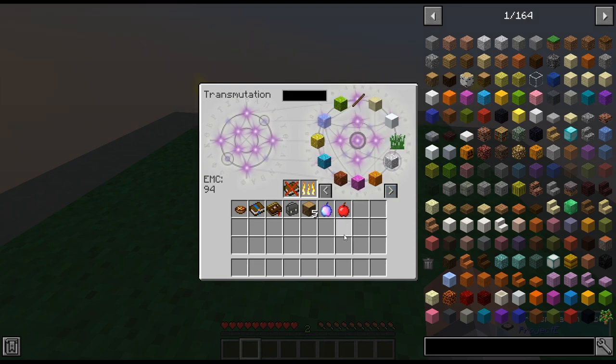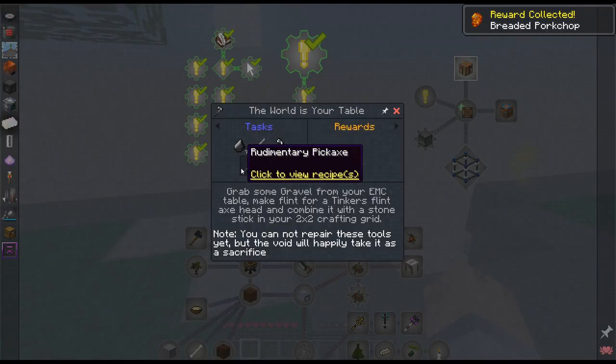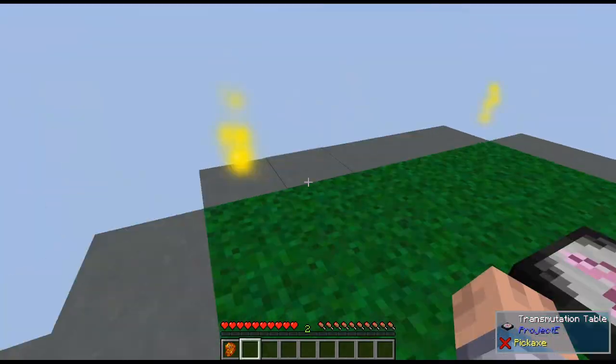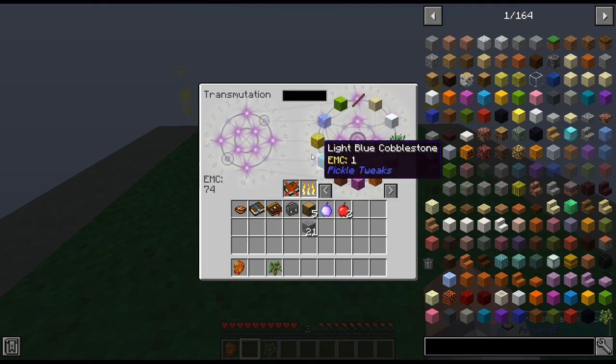I can just take items out of the transmutation table if I need them. There's the next tree — super fast. Now it wants us to make all these tools. We need seven flint and three stone rods. To get flint I need gravel — so 21 gravel. Saplings give you 32 EMC, which is really nice.